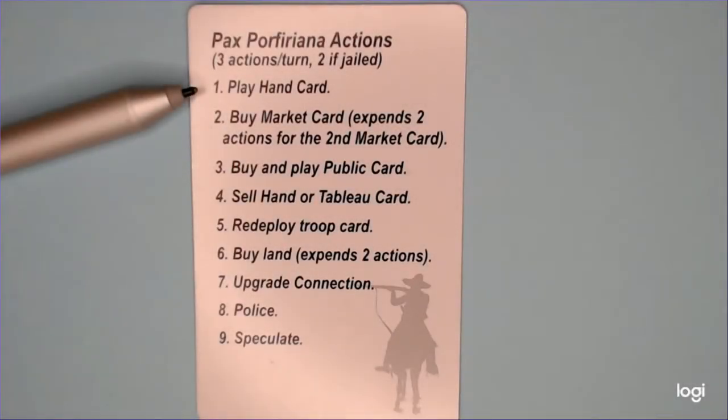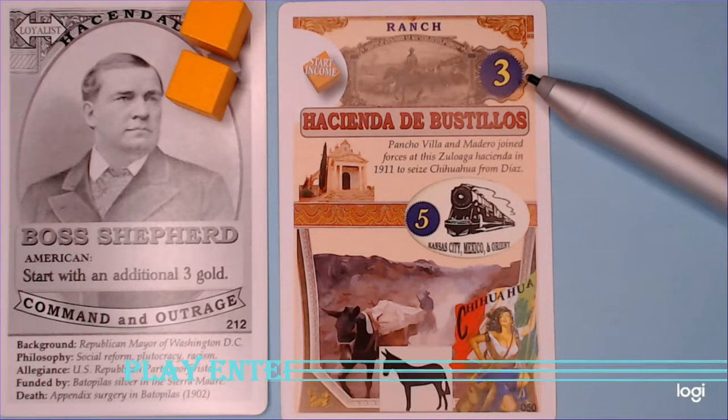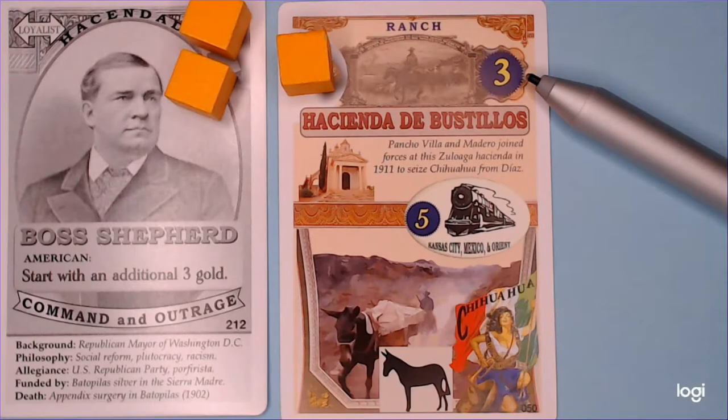The first option listed is to play a card from your hand. Here Boss Shepherd has just played a Ranch Enterprise card to his tableau at a cost of three, indicated by the number three in the top right-hand corner in the blue circle. As he has played this Ranch, it generates income as indicated by the start income icon on the top left of the card, and we add a cube to his card, indicating that his nominal income at the end of his turn is now three gold.